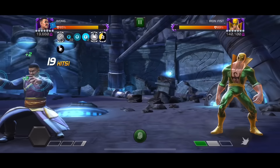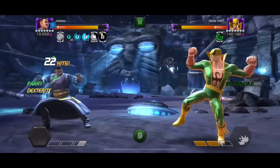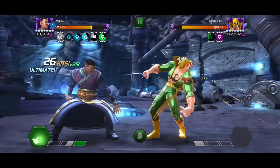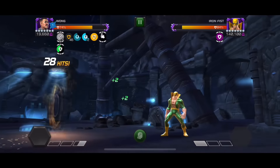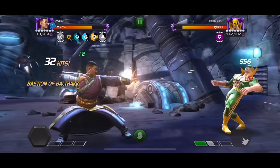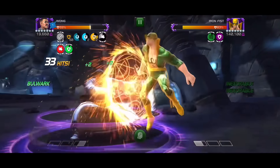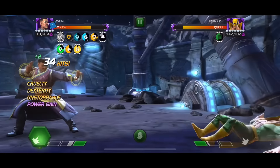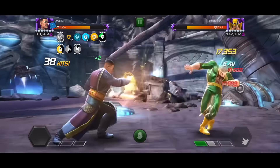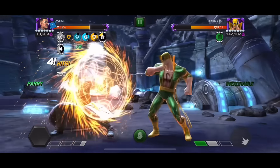Besides Pressure Gauge, the other main node is one where you can't gain buffs and Iron Fist cannot gain debuffs, so you pretty much have to use characters that only have passive effects. For example, Wong. With Wong, you want to drop SP1s to build up your spells, and once your spells are close to expiring you want to drop a heavy attack into the SP2, which gives you nice damage output and also refreshes your spells.